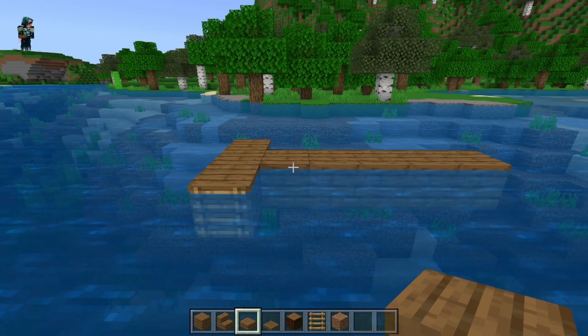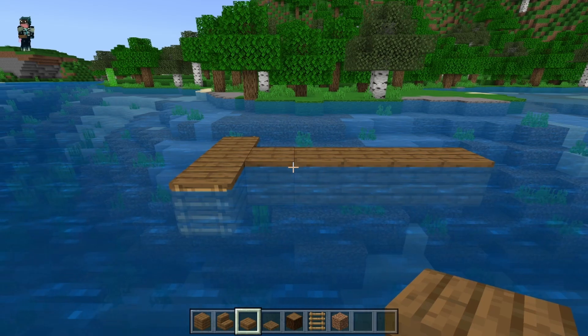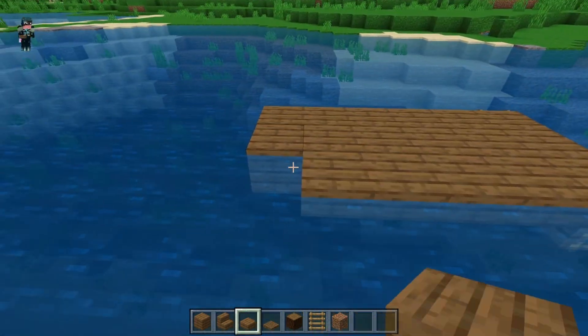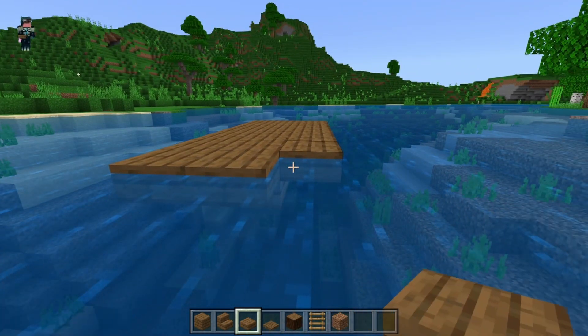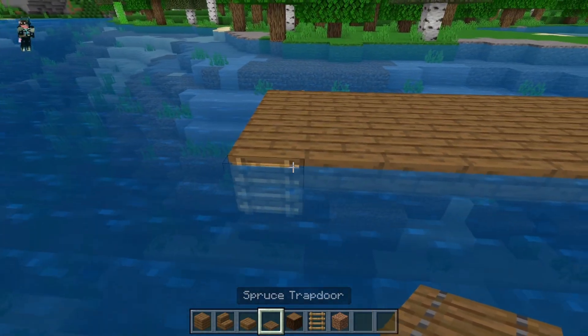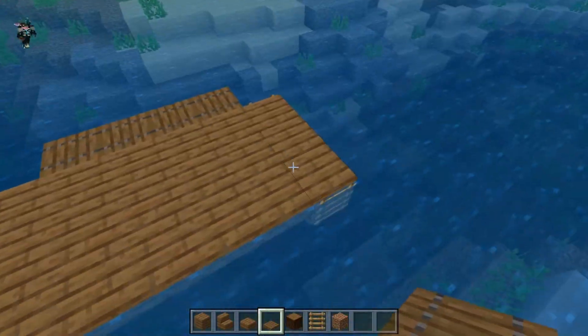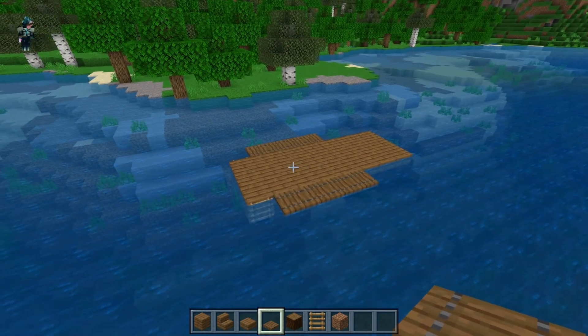Take spruce slabs, and of these five blocks coming out the back, put a slab on the side of each one on both sides. Then do all slabs around the back. Here are our ladders — go with four spruce trapdoors out the side, just like this, and then the exact same thing on the other side. This is the shape you should have for your boat so far.